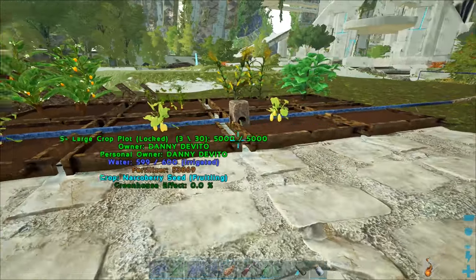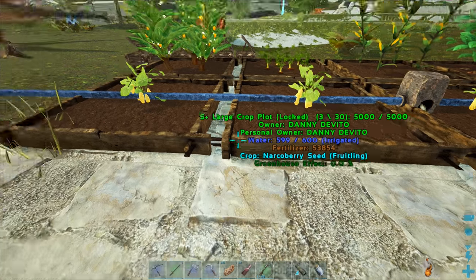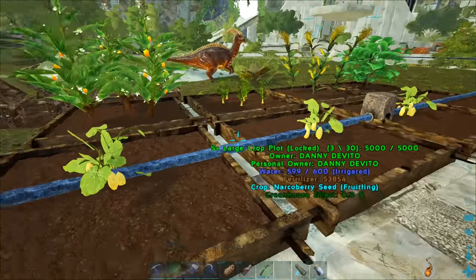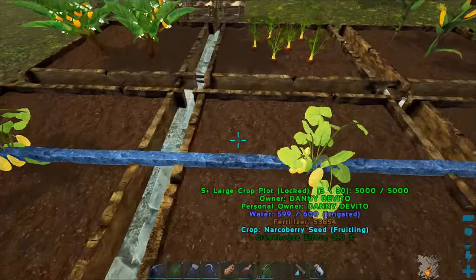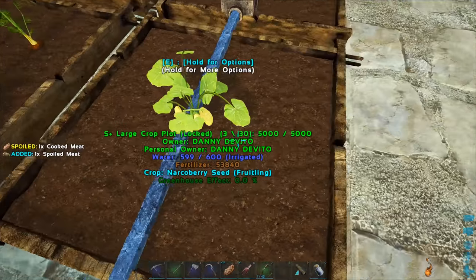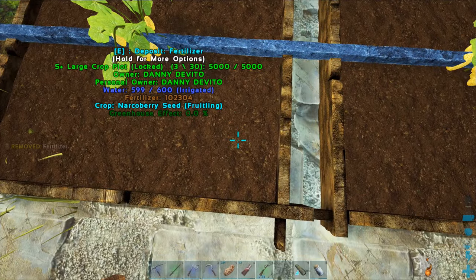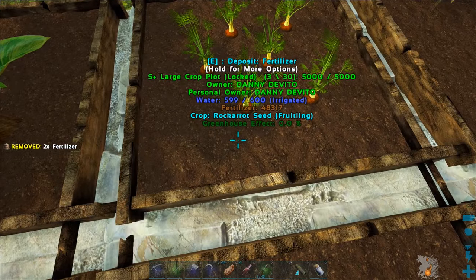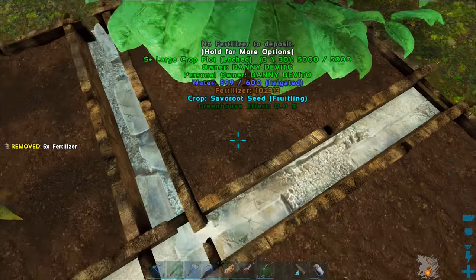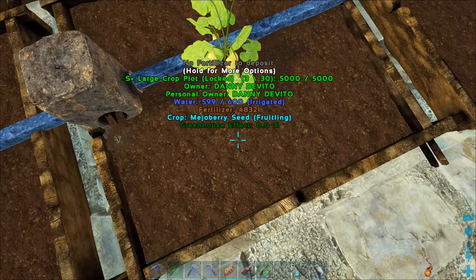Over here you can see we've got the foundations all set up for our upcoming greenhouse. Right now the greenhouse effect is at zero percent. If we get a greenhouse going we don't even have to build a fully enclosed greenhouse — just a few greenhouse ceilings and walls and it'll still work. Let me check which crop plot has the lowest fertilizer and top them off.